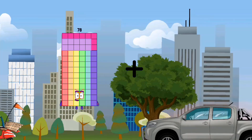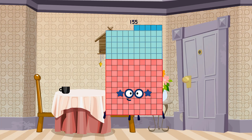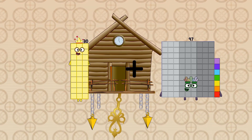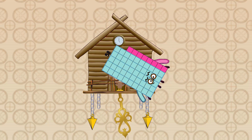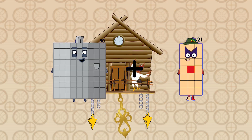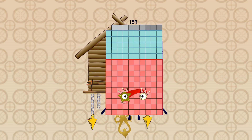78 plus 77 equals 155. 30 plus 28 equals 58. 90 plus 69 equals 159.